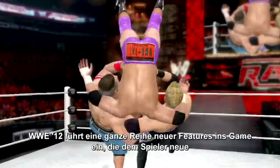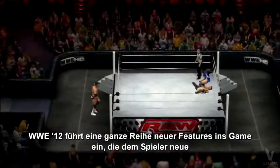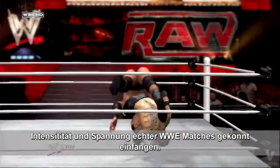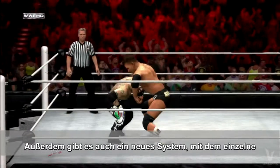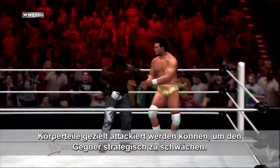WWE 12 introduces a suite of new gameplay features aimed at offering players new strategic gameplay choices and dramatic moments that recreate the intensity and excitement of WWE matches. The all new limb targeting system gives players the strategic choice of targeting your opponent's limbs to wear them down.